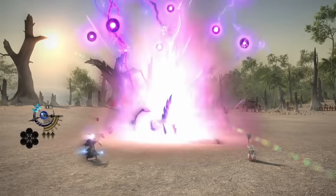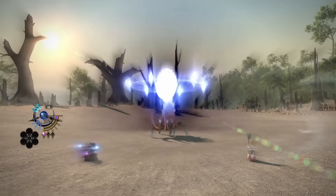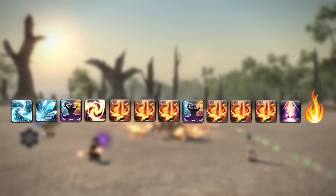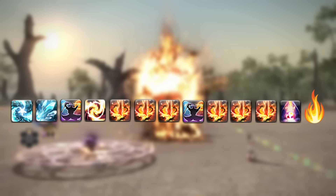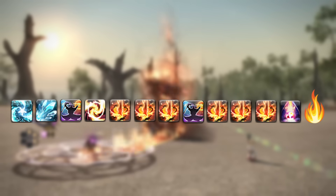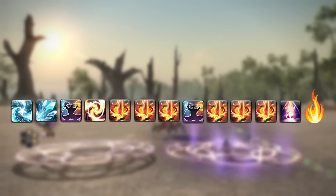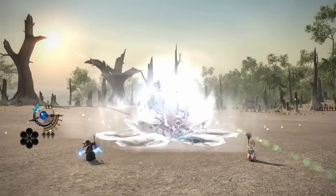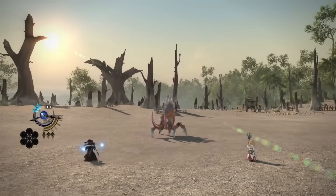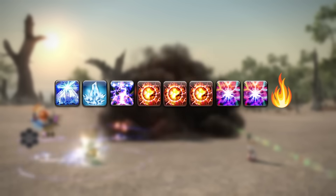So what would the single target and AoE rotation be like in Dawntrail? The basic single target rotation seems like it's going to be identical to Endwalker with the exception of the new fire ability you can use after your 6 Fire 4s — slotted after Despair. Since Astral Fire Paradox is presumably instant cast, you'd have to be pretty careful with how you order your spells and place Thunders and Xenoglossies in your fire phase.